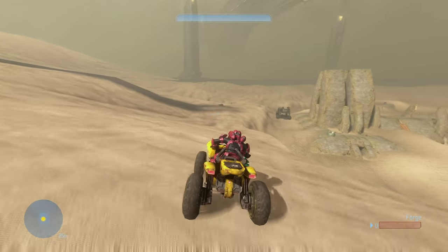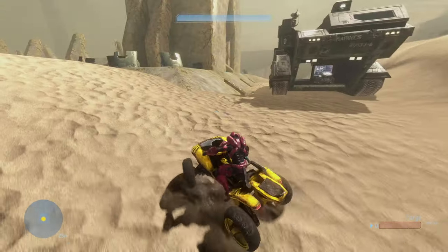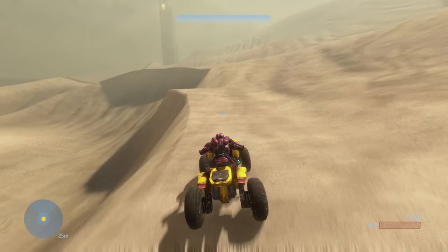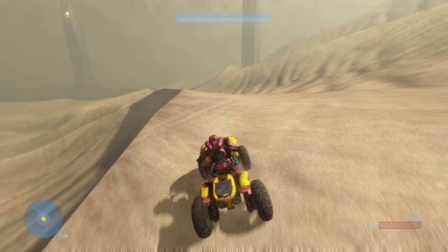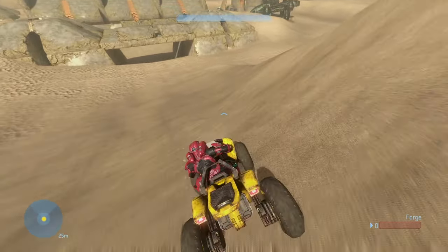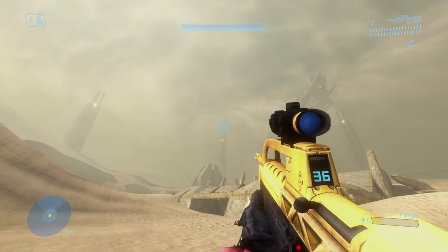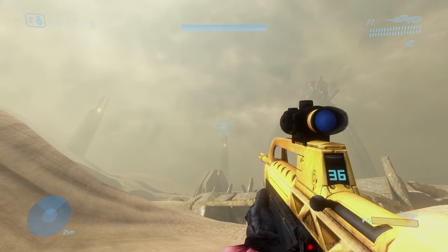The new armor doesn't look too bad — it looks better than it did on the main menu, and I'm sure 343 will improve it. This might not be its final form. The Mongoose skin though — wow, it looks so dope. Let's try out the last skin, the battle rifle. Look at that — the golden BR looks very light goldish.